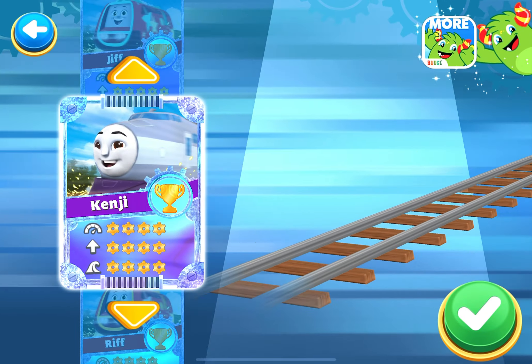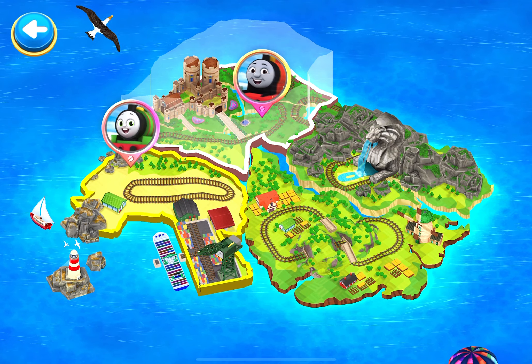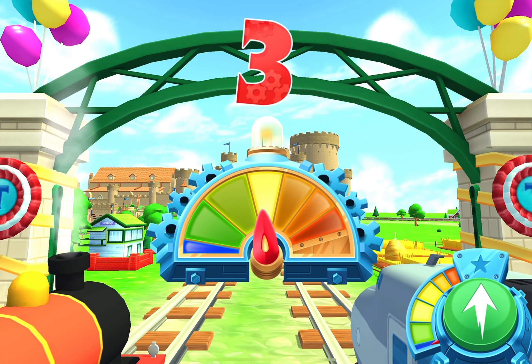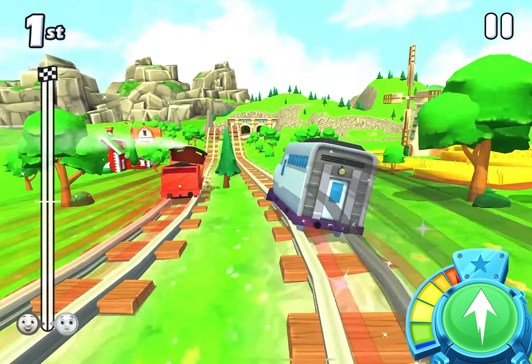Choose a racer! Kenji! Choose a challenger! A new challenger appears! Kenji vs. James! Prepare your engines and get ready! 3, 2, 1... Go! Perfect start!